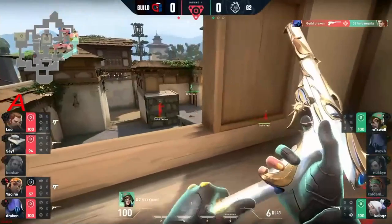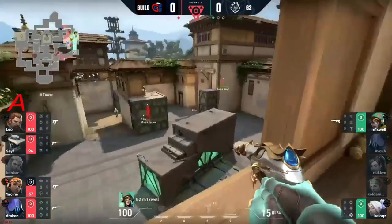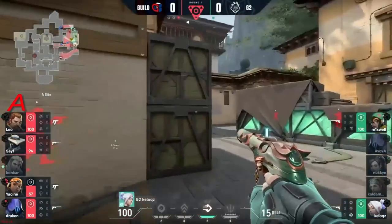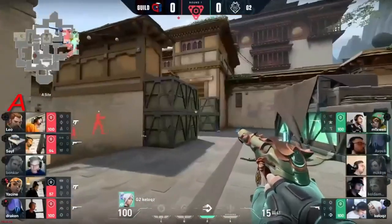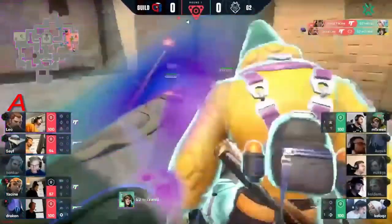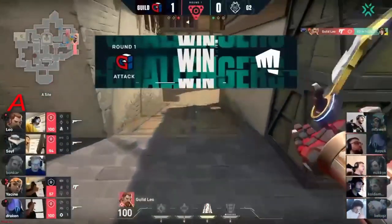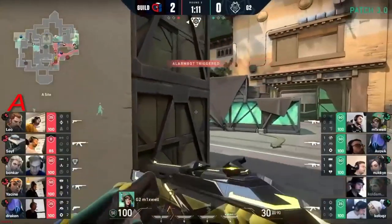On their way back the bait is there for Mixwell to spam away. Yasin doesn't manage to take him down but they now have that information to play with. The other guy coming down through long — Kellogg's has been hurt. Guild have this on complete lockdown — a really tough one for G2 to lose and virtually no way back. Time is going to be a major factor and with Mixwell all alone it won't even get to the end of the clock. It's one to zero for Guild, picking up the pistol.